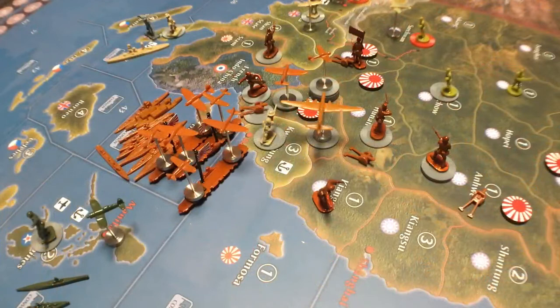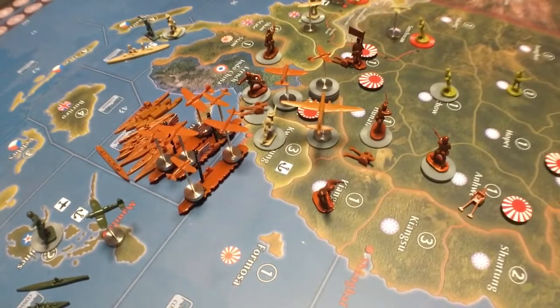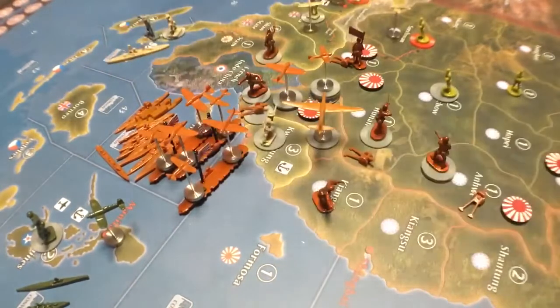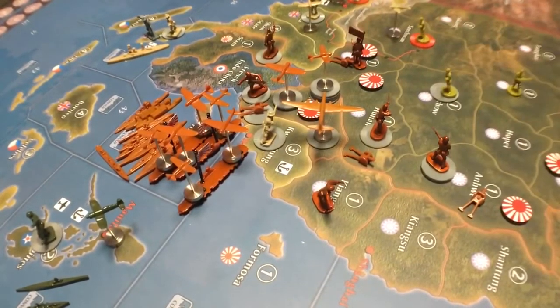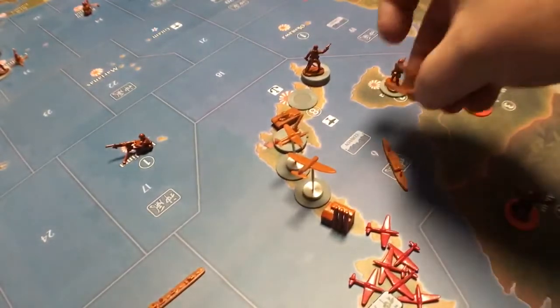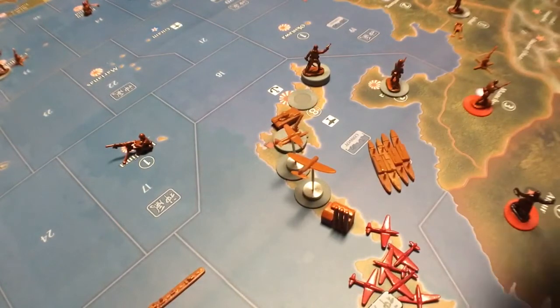I've cleaned all that up and put chips under these pieces so you can see better. We have six fighters, two bombers, three tactical bombers, and six planes on the aircraft carriers. You've taken Yunnan, Hunan, and Anway. Remember we bought three transports and an artillery. You collect 41 IPCs because you get that 10 IPC bonus for not being at war.